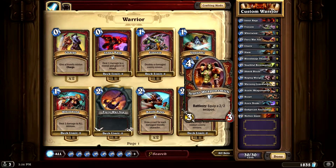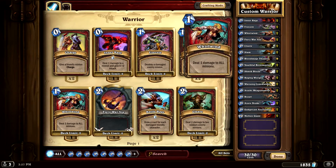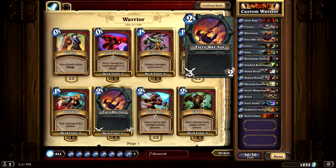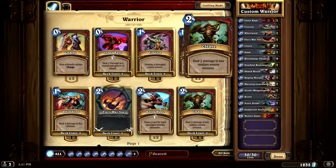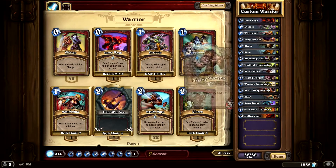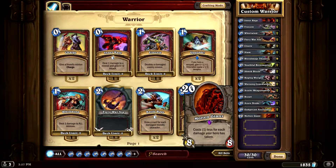Arathi Weaponsmith — always a good card. Mana cost four, it's a 3/3, but with Battlecry you equip a 2/2 weapon, which is awesome. You'll notice I don't have Upgrade in here at all — I don't need it for this. This is not a super weapons deck. I have Fiery War Axe for early game pressure to get rid of minions, and that's what weapons are used for. You use your weapons to kill minions, thus getting your Molten Giant out quicker.